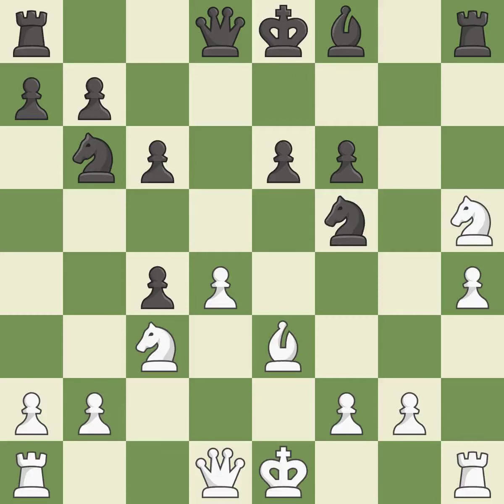This threatens to pin a knight to the king. Only one move worked there, and this wasn't it. This overlooks a better way to defend a pawn that was under attack. This permits the opponent to kick a knight — it is a mistake. This misses an opportunity to kick a knight. This permits the opponent to pin a knight to the king — it is a miss.